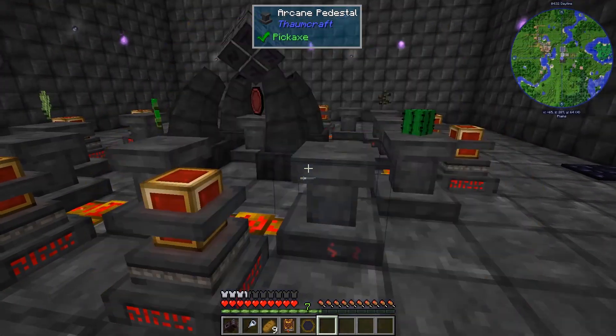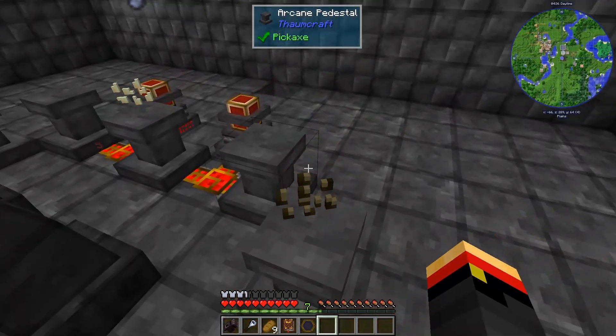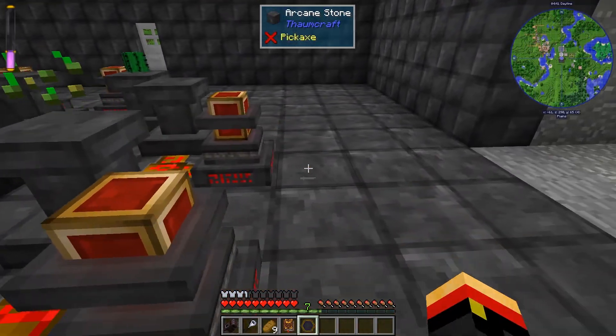For this seal, we're going to need an empty seal, some cacti, a melon seed, a pumpkin seed, a beetroot seed, a sugar cane, and a regular seed.